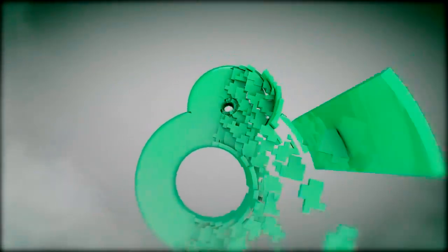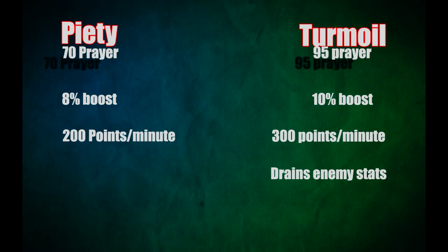Coming in at number 8, we have the Piety prayer. Compared to Turmoil, it's quite similar — it's an 8% boost instead of a 10% boost, it drains your prayer points a bit slower, and it's a lot easier to get. To get Piety, you need to have completed the Merlin's Crystal quest series all the way up to the Holy Grail quest, as well as the Knight Waves minigame, and it only requires level 70 prayer. If you don't have the bank for 95 prayer and Turmoil, Piety is a great alternative.